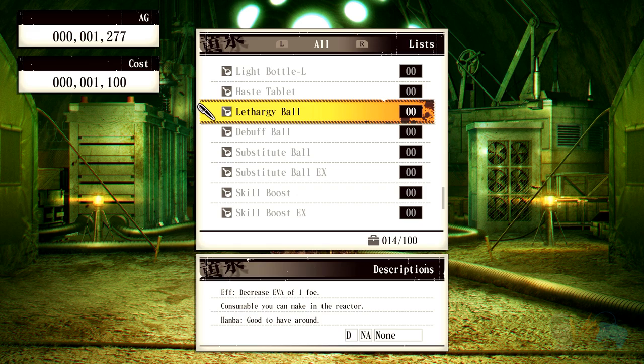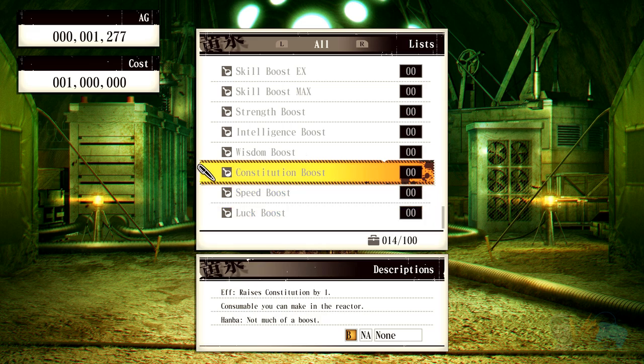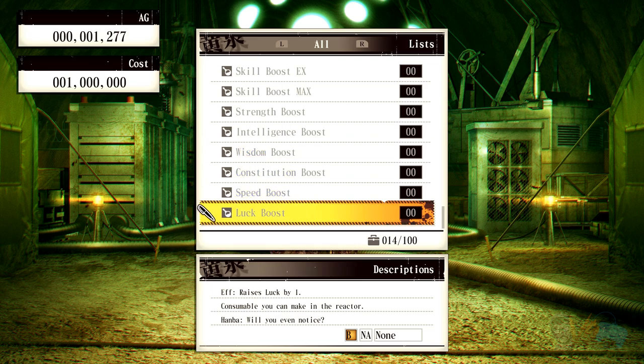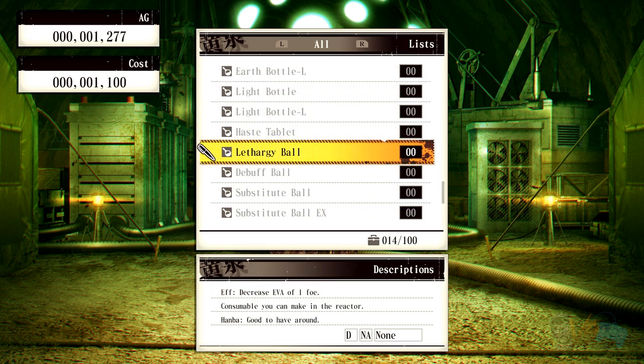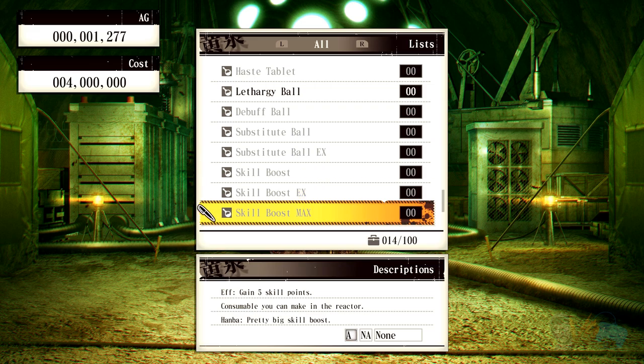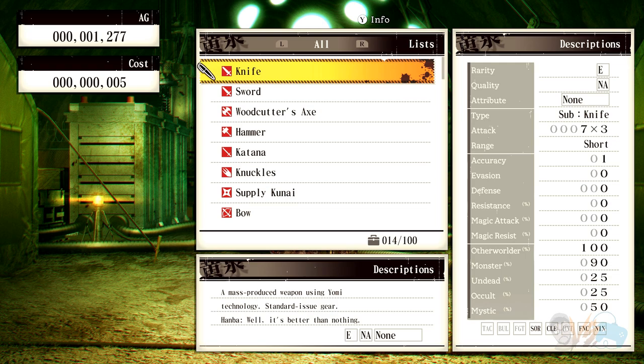Consumable — there's probably more stuff you can get soon. Raises luck by one — is this permanent? I think it's permanent. Not much of a boost though. Look how much it costs in millions. I guess you can farm and get crazy strong here. Skill points — EX, a stronger one. Strength. Do any of these give HP? I guess if you do constitution. I like this — it's great.